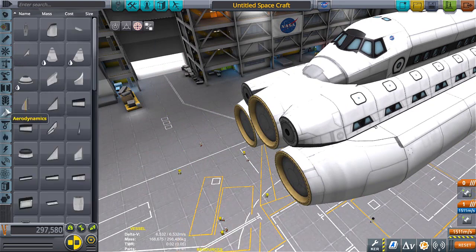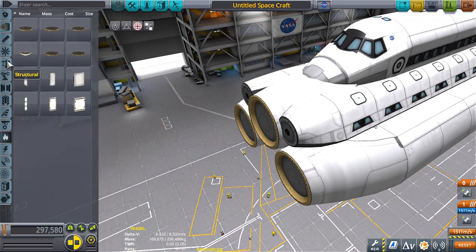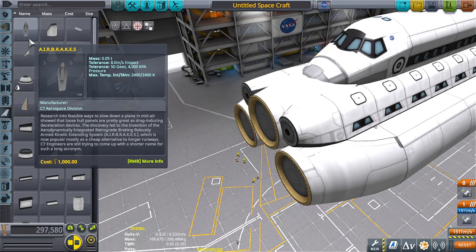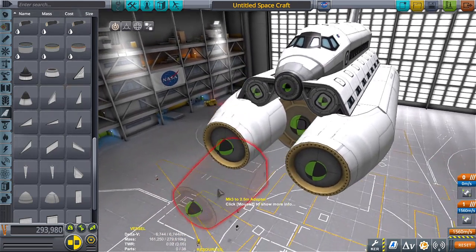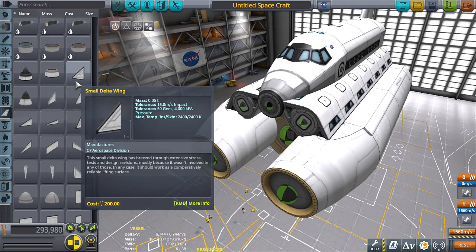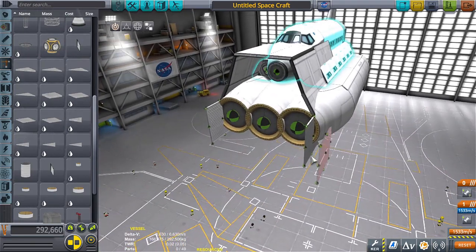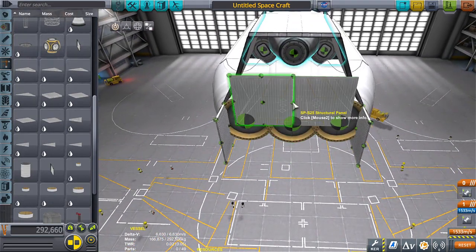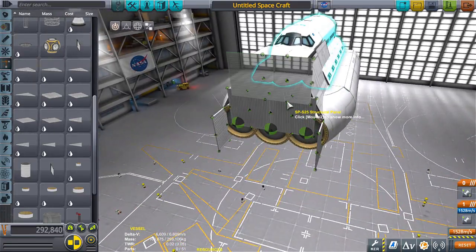Every big giant spaceship I've seen has like antennas in front of it — cool-factor antennas. I can make some antennas. Let's rethink this — I'm not quite sure what to do with the front just yet, I'm sure it'll come to me.